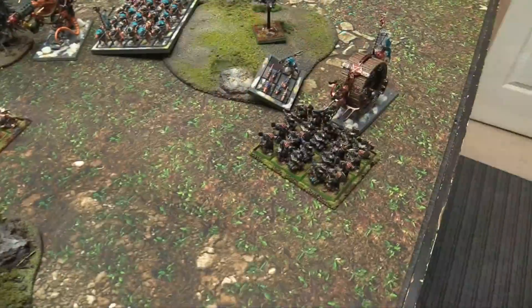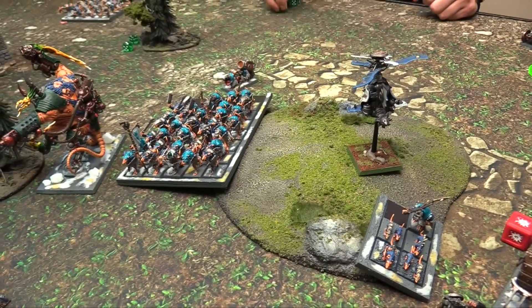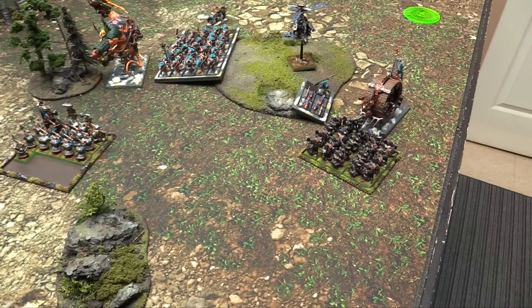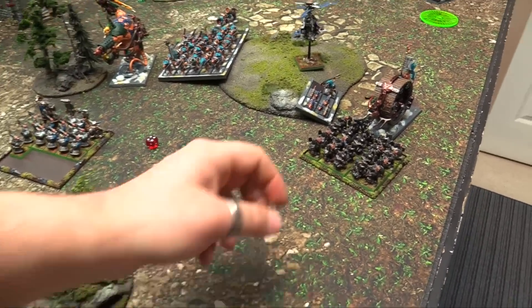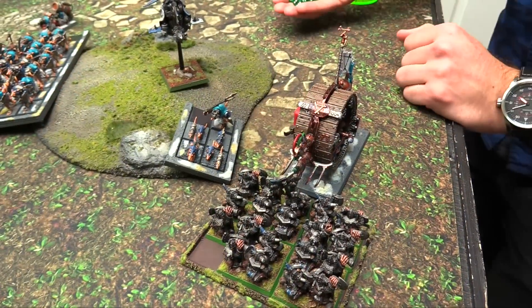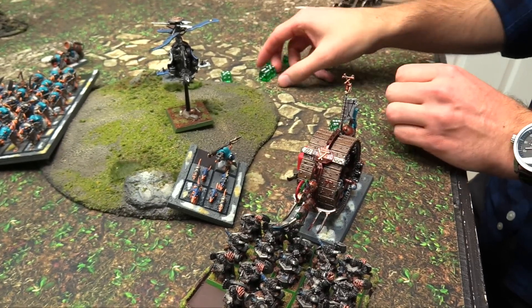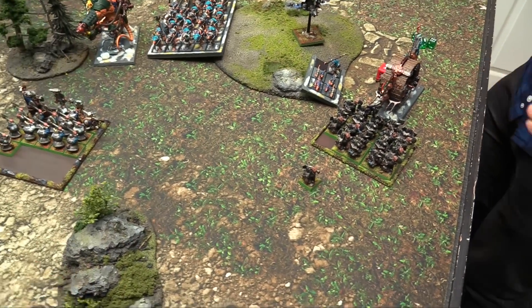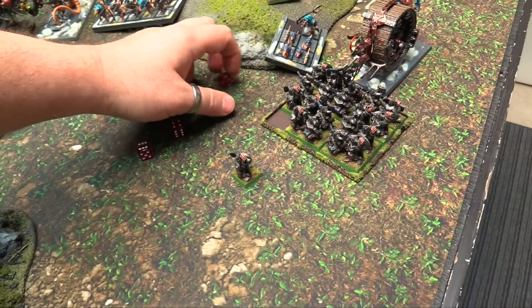Lord's unit wins combat resolution - reforming. Hellpit rolls D3 grinds getting one, squishes a guy. 2D6 attacks from the Hellpit hitting on fours against Strength 2 - five hits, wounding on sixes. Three wounds - armor saves on fours and six plus parries - kills three guys total. Back at the Dwarf Warriors: 11 attacks on threes, wounding on Strength 5 against Toughness 5 - five more wounds. Needing sixes to save, minus two. One die saved. Three dead guys total.